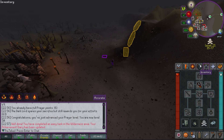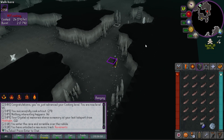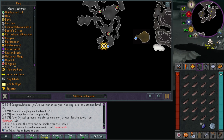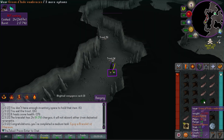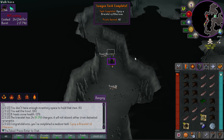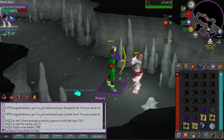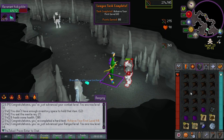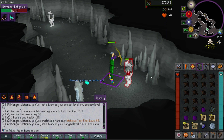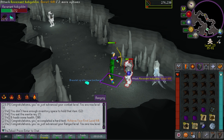Now I'm doing revenants for the first time in my life — a completely new thing for me. Got a bracelet of ethereum immediately — task done. The revenant hobgoblins are pretty easy to kill at this point. We just hit the first level 60 skill, which I didn't even notice I was that close to. Already getting some resources and dragonstone drops, so pretty good going — might finish this task on mobile later.